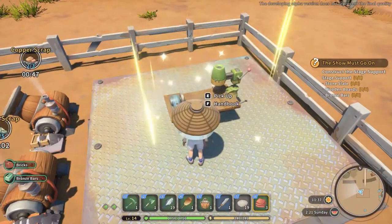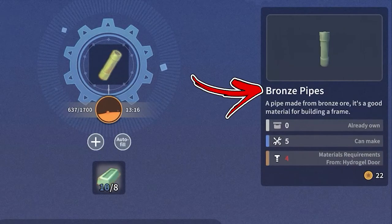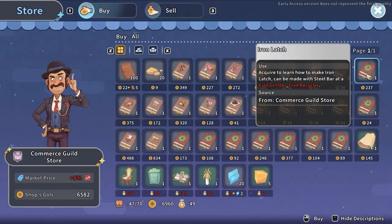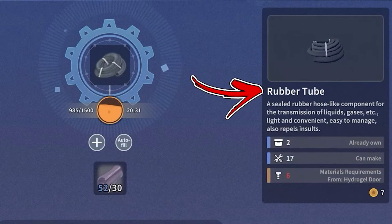One of the machines you will be able to obtain is called the Grinder. By default, it will allow you to craft several refined resources, like the copper pipe, copper screw, bronze pipes, and rubber rings. Plus, after you obtain their specific recipe, you will also be able to craft the copper wire, copper gear, bronze rivet, and the rubber tube.